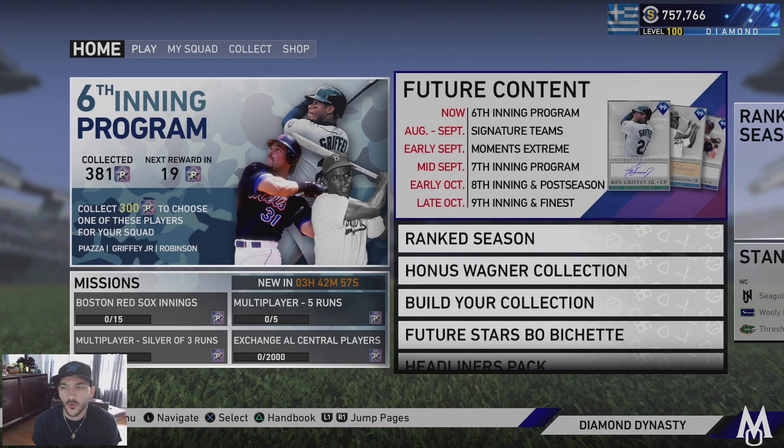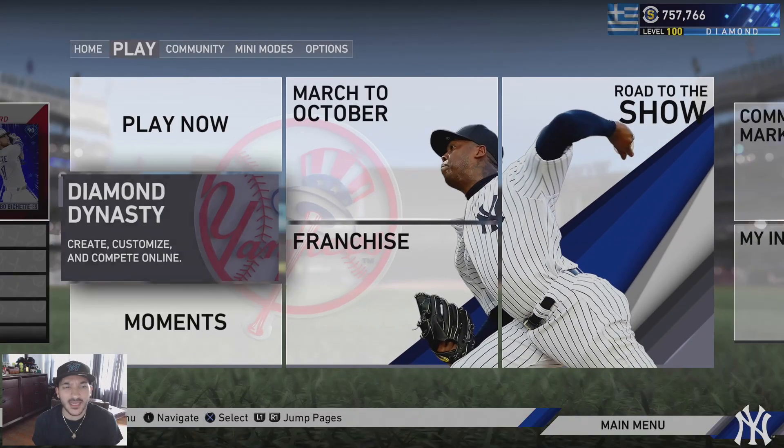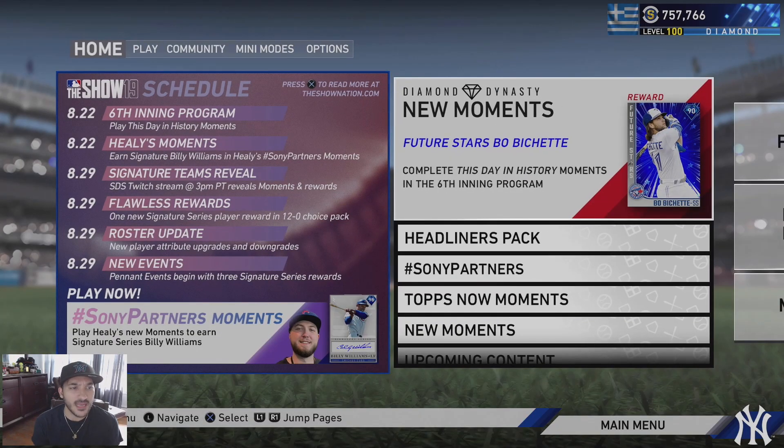Let's check the updated schedule. On the 22nd - today - we have the sixth inning program and Healy moments. On the 29th, Signature Teams reveal with moments, so hopefully those rewards are Signature Series cards. I'd like to see a good variety - at least five to ten Signature Series cards dropping for that event.